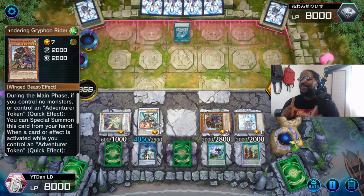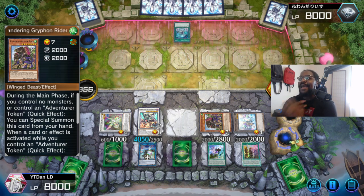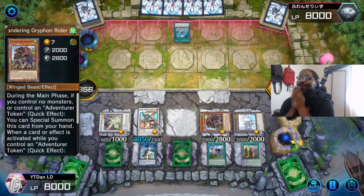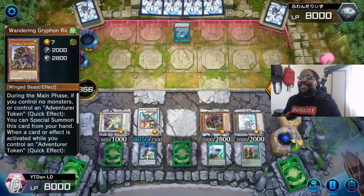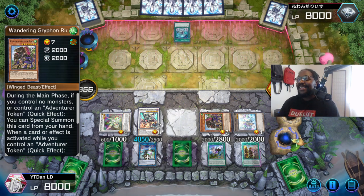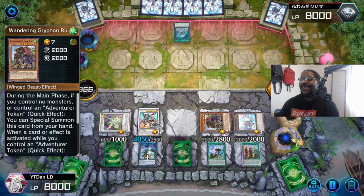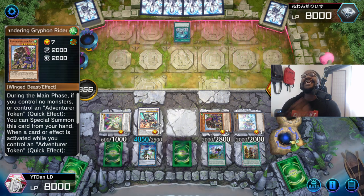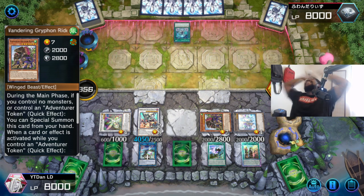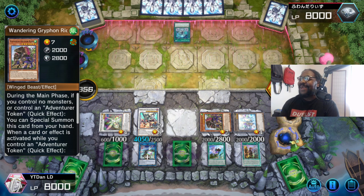Because basically if you run it at max, you can stop D-Shifter, you can stop Maxx C, you can stop Nibiru, you can stop Ash, we can stop Ghost Ogre, we can stop Effect Veiler, Imperm — we can stop every mainstream interruption our opponent plays, because we run three copies. And this deck only needs one or two cards to really get going. If you just start off with the Adventure Engine, that's one card. If you start off with Emergency Teleport — oh my god — it's game time. It's broken.